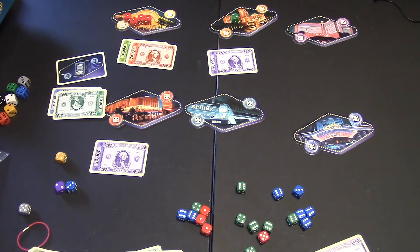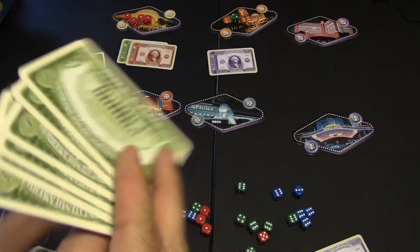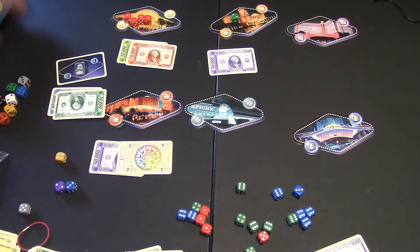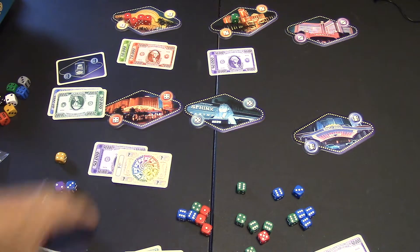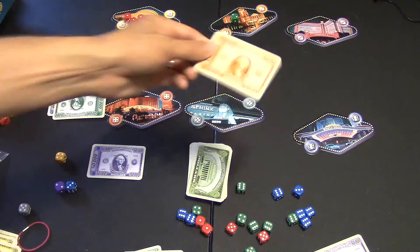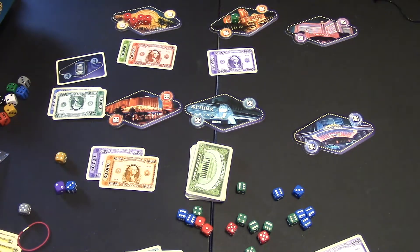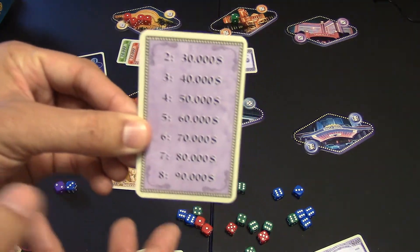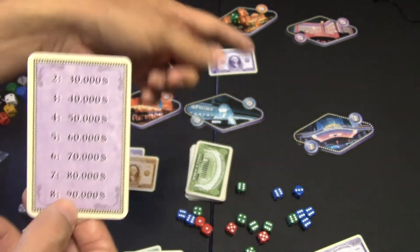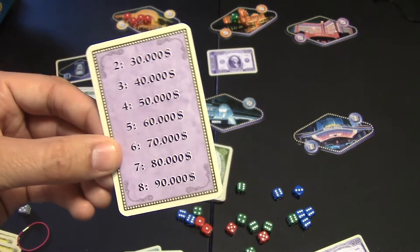Other things the expansion includes are $100,000 notes and wild cards, which look like the backs of regular cards. If a wild card is dealt to a casino and someone wins it, they flip the top card from the deck — that's what the wild card represents, and it could be anything from $10,000 to $100,000. There's also a player aid card that scales the game: with two players, each stack is $30,000; with eight players, each stack should be at least $90,000. And that is Las Vegas Boulevard.